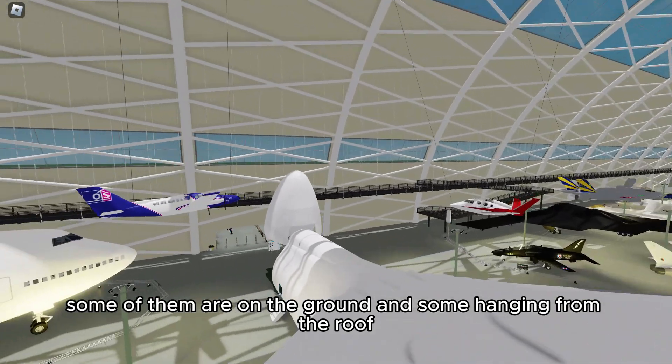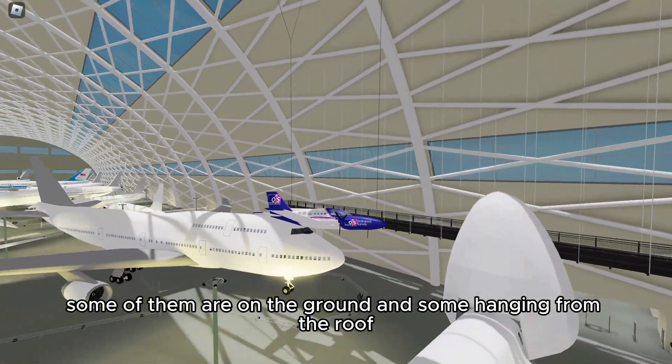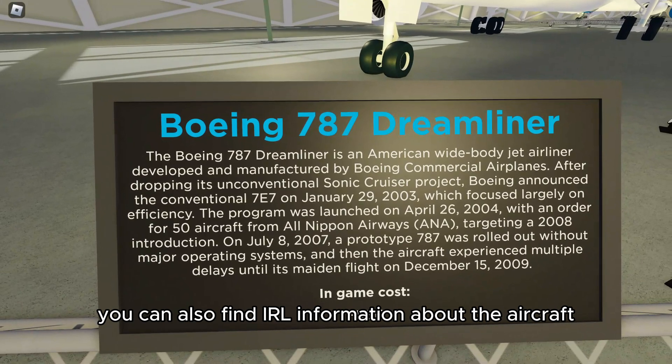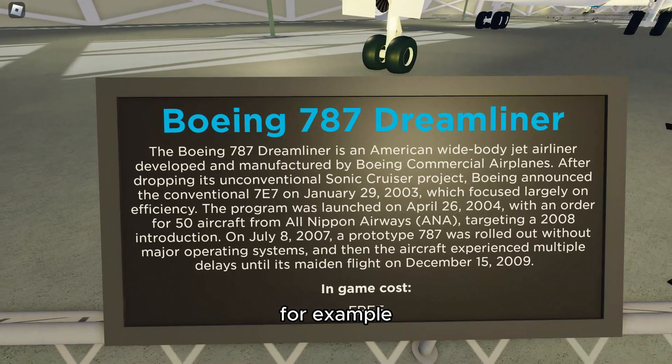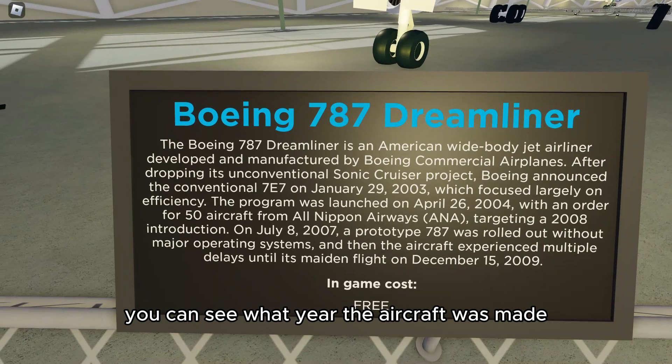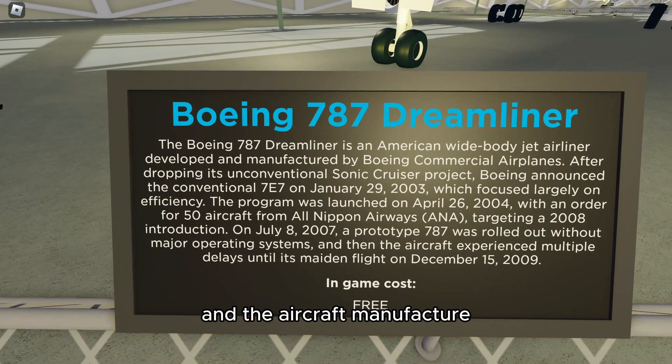Some of them are on the ground and some hanging from the roof. You can also find IRL information about the aircraft — for example, you can see what year the aircraft was made and the aircraft manufacturer.